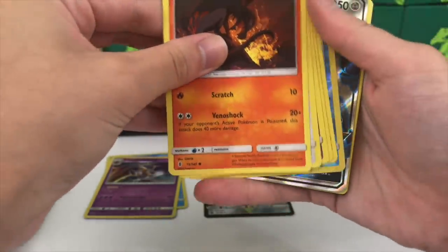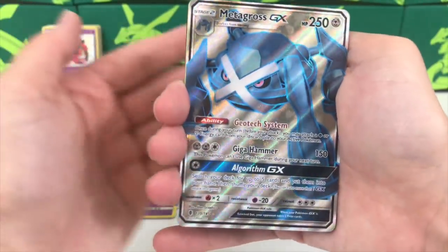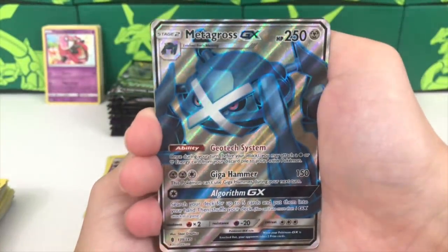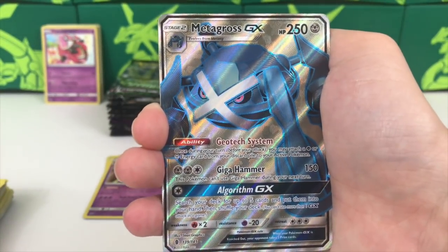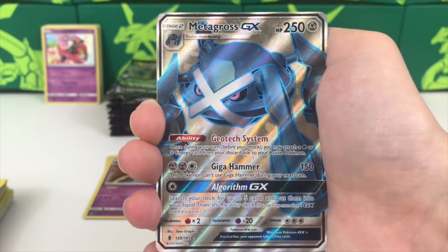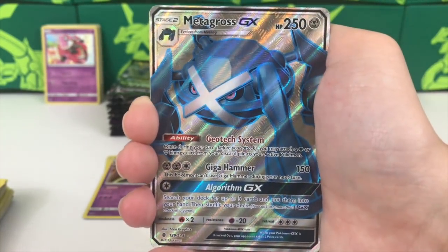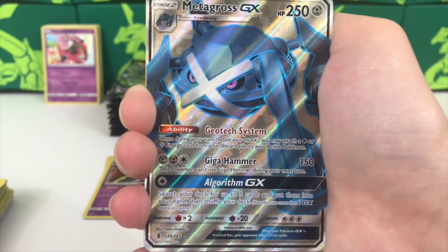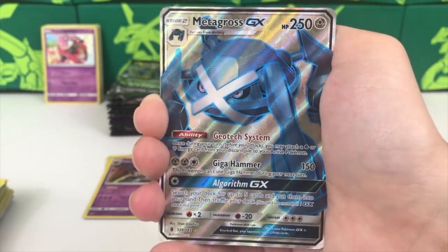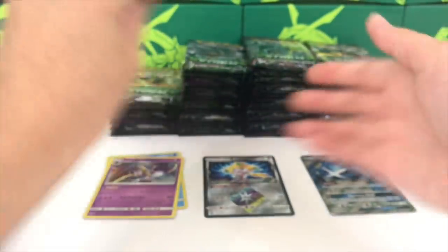Hold that thought - Vanillite and a Metagross GX full art! Holy smokes, that's beautiful! This is from Guardians Rising, so it's not a textured card from Celestial Storm, but we will definitely welcome it onto the channel. The Metagross GX full art with Geotech System, Giga Hammer, and Algorithm GX - beautiful card, very very cool.